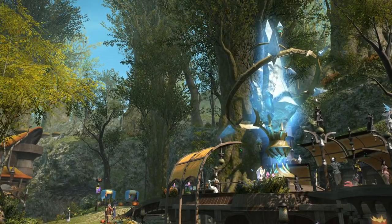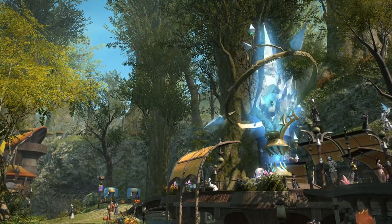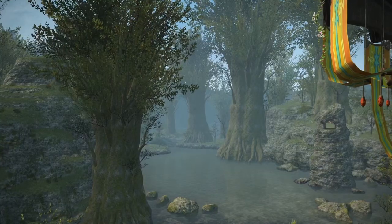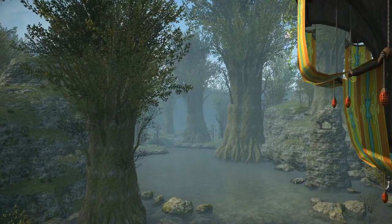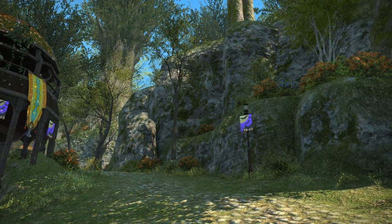Gridania is my favorite of the starting cities. Located in the Black Shroud region, it's an area defined by its nature aesthetic. Mossy rocks serve as the walls here. Massive trees peek out from behind them. All kinds of vegetation decorate the sides of the understated stone path.